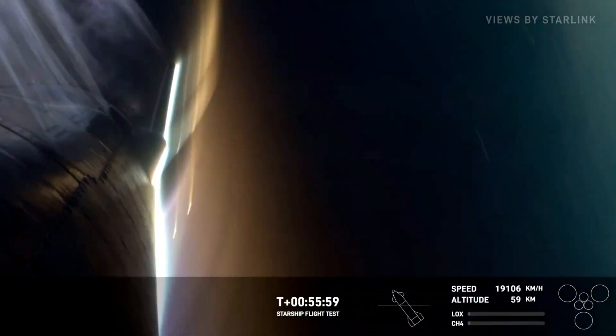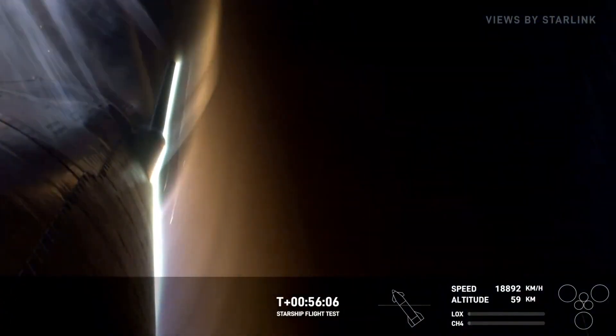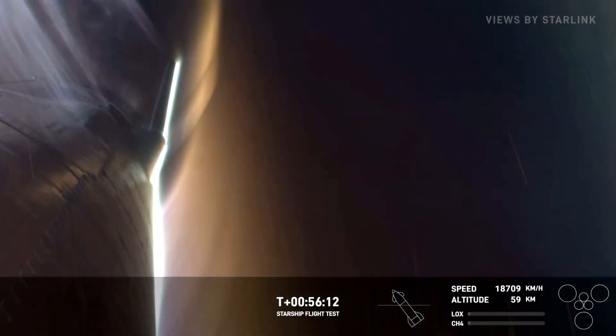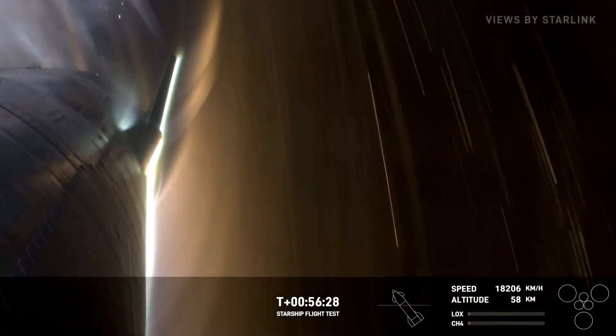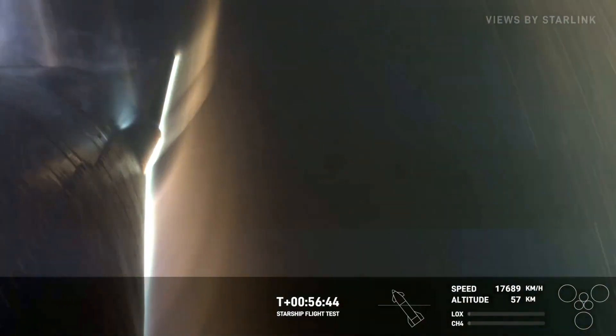We have some intentionally missing tiles at the aft end where we've got sensors looking at just how hot it's getting. We intentionally placed those in essentially the least critical part of the heat shield — where if you had any kind of a breach, it wouldn't be critical for actually making it through re-entry and landing. We're at 58 kilometers and continuing to descend. Right now we are over the Indian Ocean, getting closer and closer to the expected splashdown point, which is just off the northwest corner of Australia.